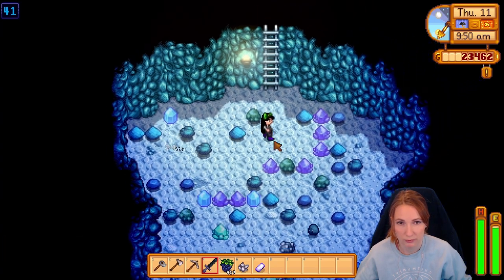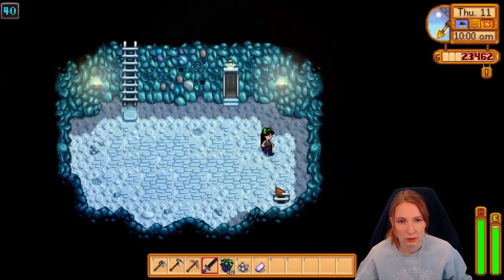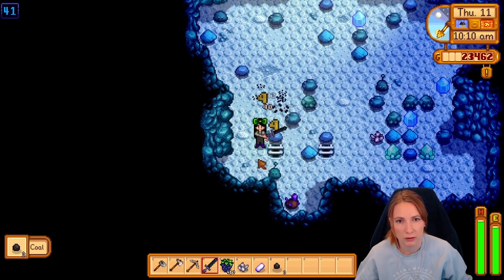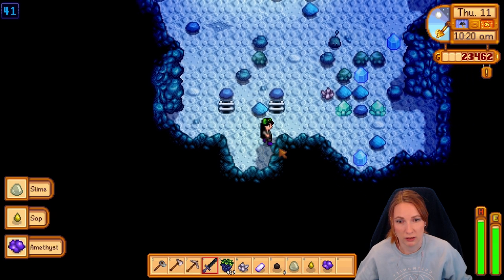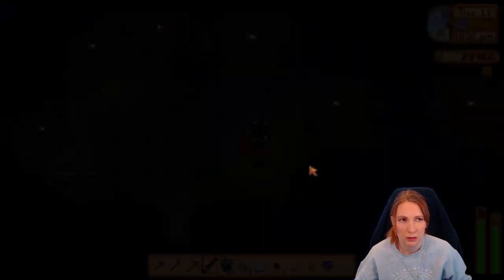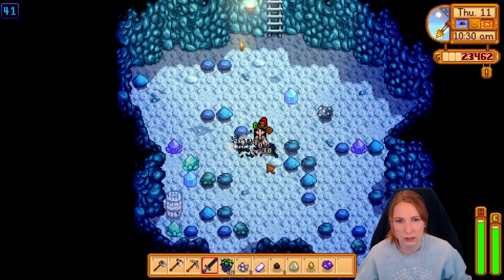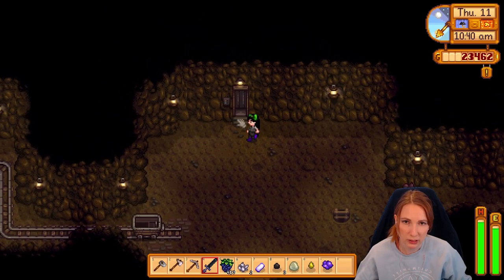I'm trying to get my sword out. I hate when they block their own path. My sword is still really bad. I wonder how many dust sprites we still need — weren't we at like 300? So maybe we're at like 150 left, maybe. I hope it's less than that.